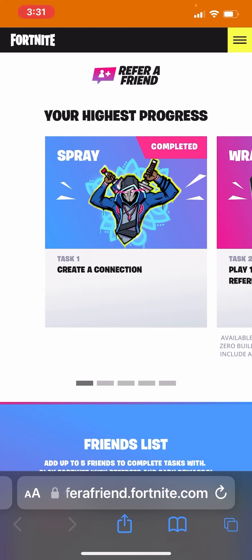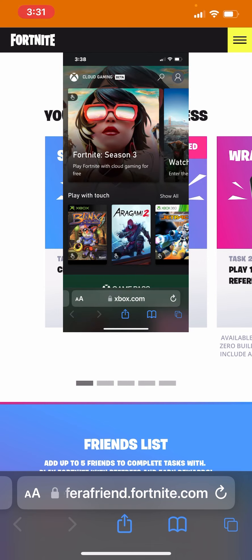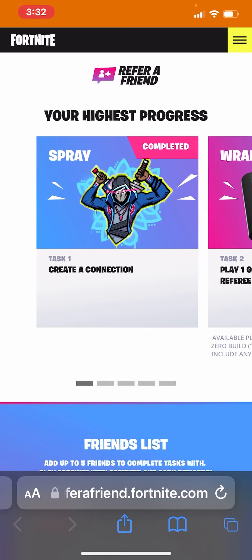If you haven't got an account, I'd advise you to go make one. I'll put the link in the description for where you should go, or I'll show a picture of the website. Basically all you've got to do is make sure you have the Xbox app on your phone. Create a brand new account, and then with that new account you've just created, log into Fortnite. Make sure that account adds your account — your main one — and from that you can create a connection.